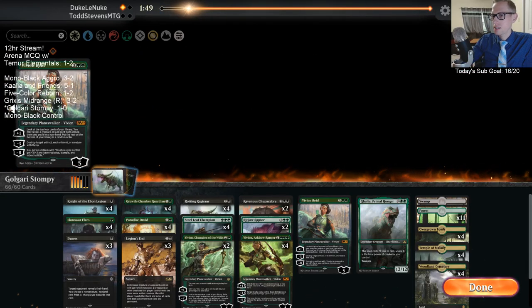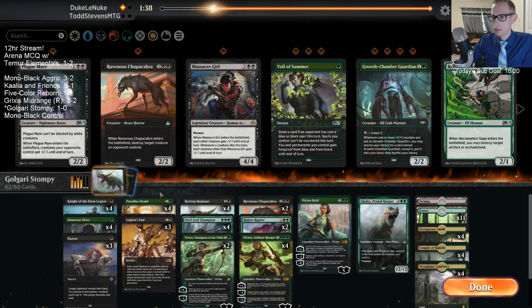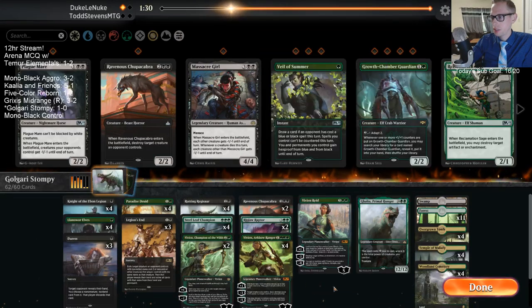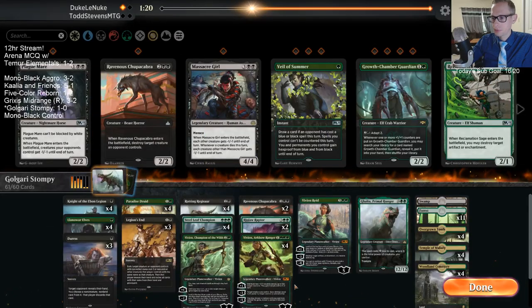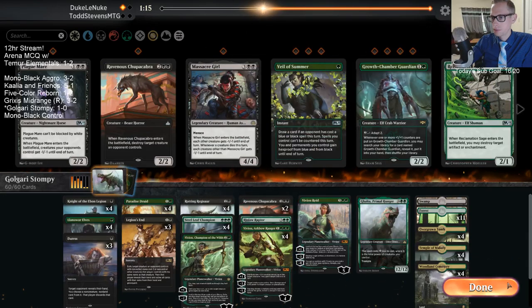I guess Ceratops. Ceratops is just so bad against the zombies, but it's good against Teferi. Growth Chamber Guardian out of here, Ripjaw Raptor in. I guess Vivian can kill Teferi with this Vivian. Trim one of those. How many creatures? We're at 25. And a Ripjaw. We have the right Vivian this time. We're good to go.